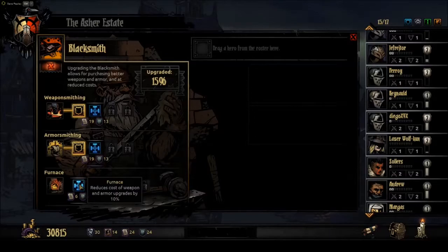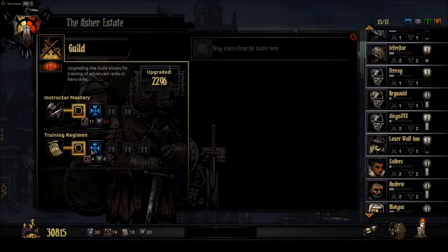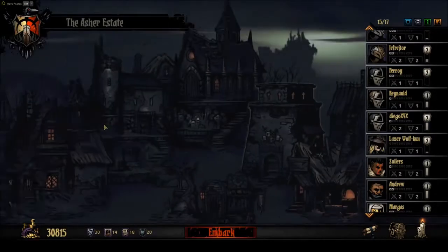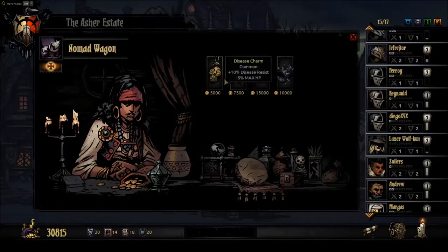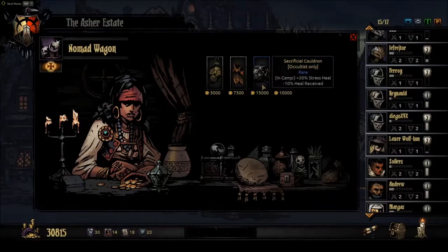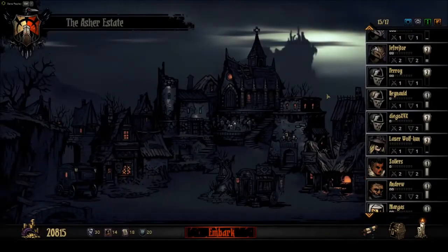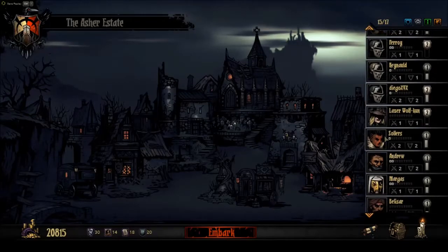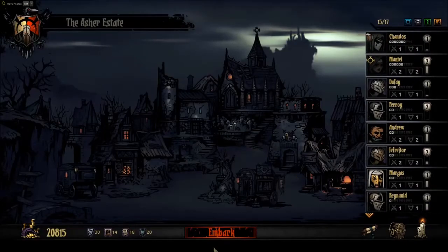We'll get the furnace upgrade for now and see if we can get anything else next time. And then for the guild - I'm actually short on crests as well, so that's okay. Any good items from the nomad wagon? Nope. There's a good dark bracer as well. Since we are playing pretty dark I could go ahead and buy that - in fact I think I will. Only problem is that a lot of my missions don't necessarily have me going in super dark places. But we do have two people that are currently recovering from their stress right now, and otherwise our team should be good to go.